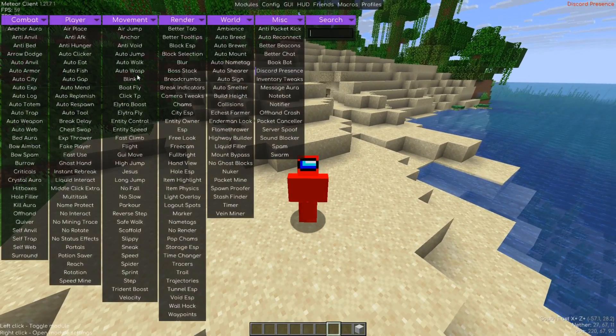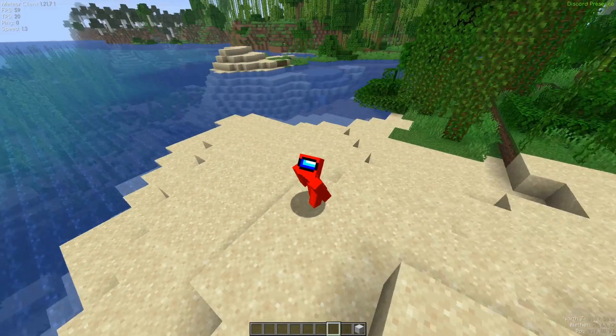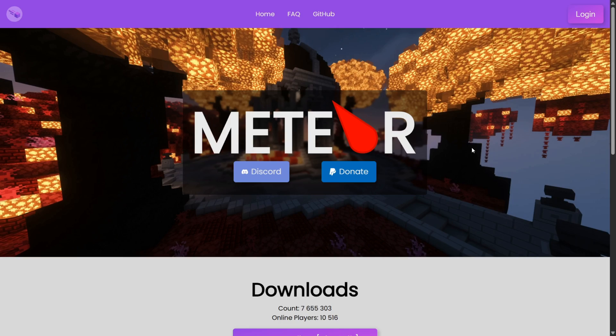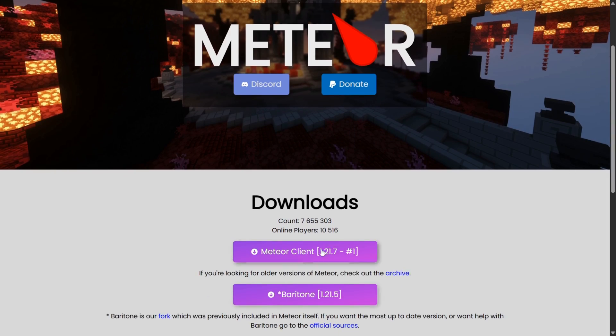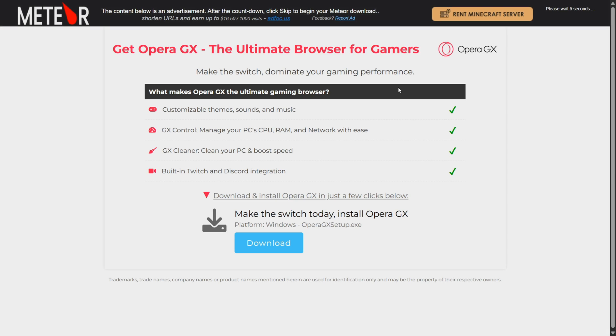Today I'm going to be showing you exactly how you can use multiple hack clients, or legit clients for that matter, on Minecraft Java Edition at the same time. For this video, I'm going to be using Meteor client and Worst client, two of the most popular clients that both work for 1.21.7.